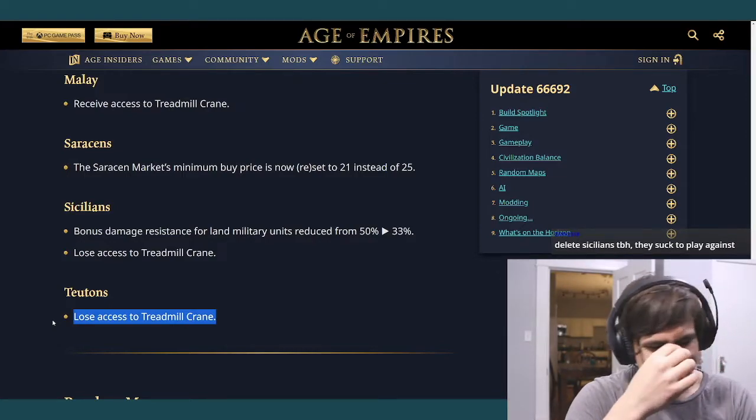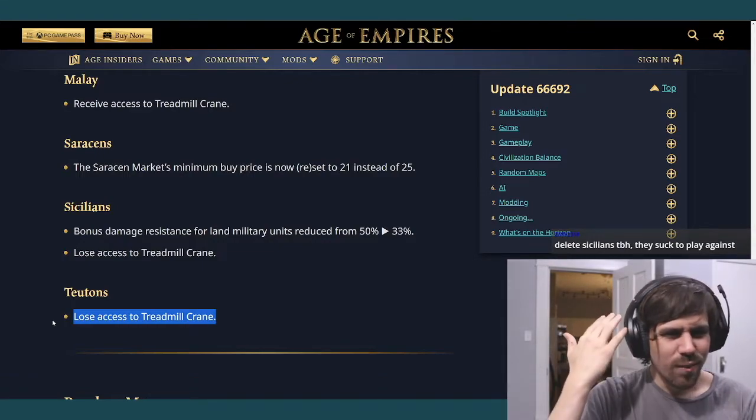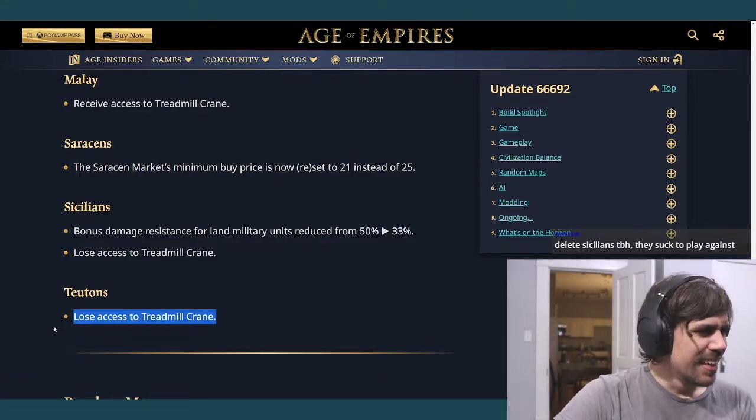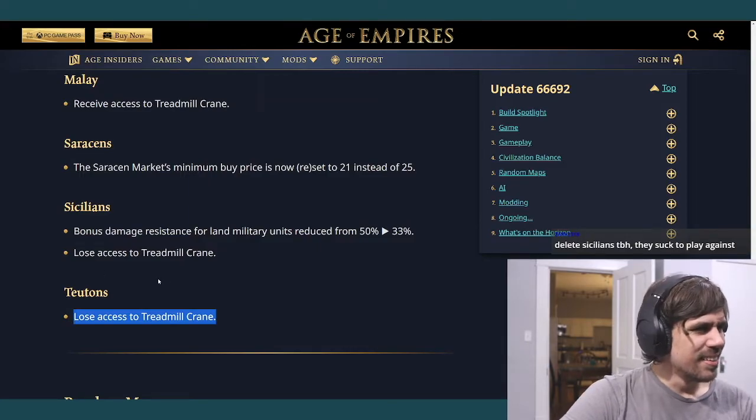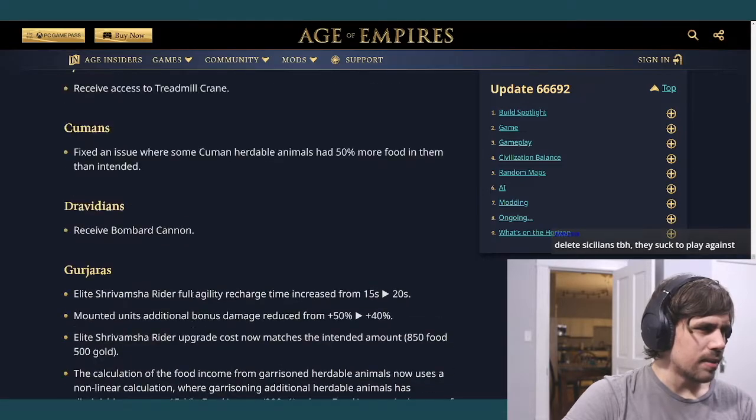Teutons also lose Treadmill Crane — interesting that both Sicilians and Teutons are losing it. Now onto random maps.